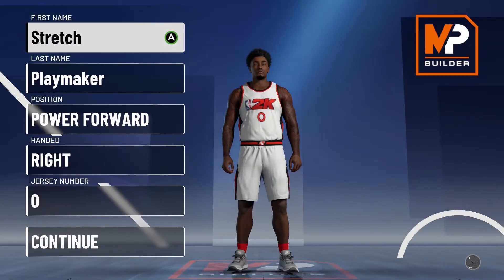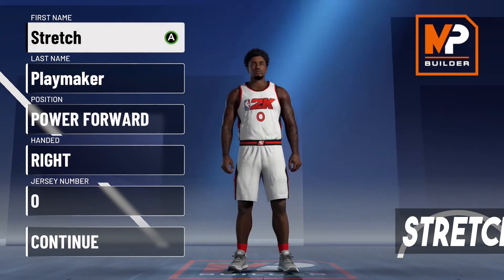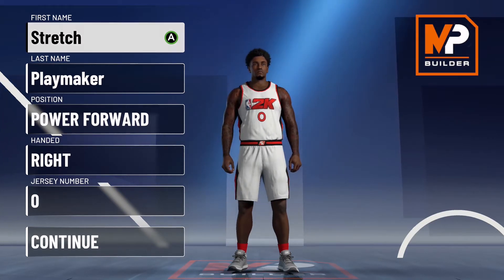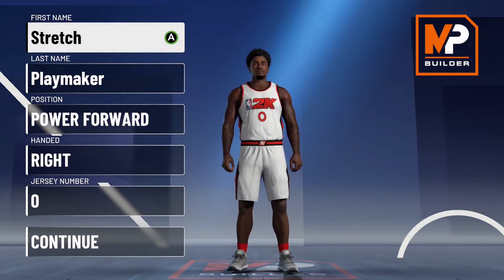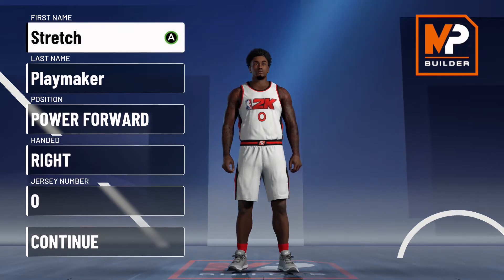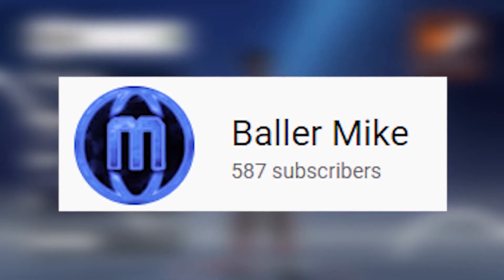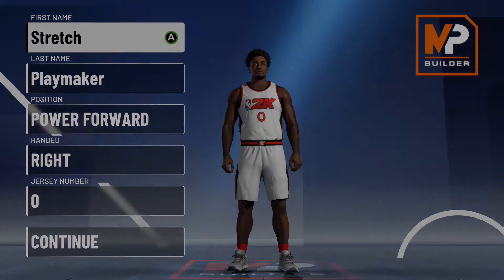What's up YouTube, it's Ball Mike here back with another video. Today I'm going to show you guys how to make the stretch playmaker in NBA 2K21. This build is one of the best builds to have. When the build is done you're going to have 77 ball handling, and at 99.9 overall you'll have 82 ball handling, 93 mid-range, and 93 three-pointer. Before we start, make sure you hit the like button and subscribe — we're so close to 600 subscribers!